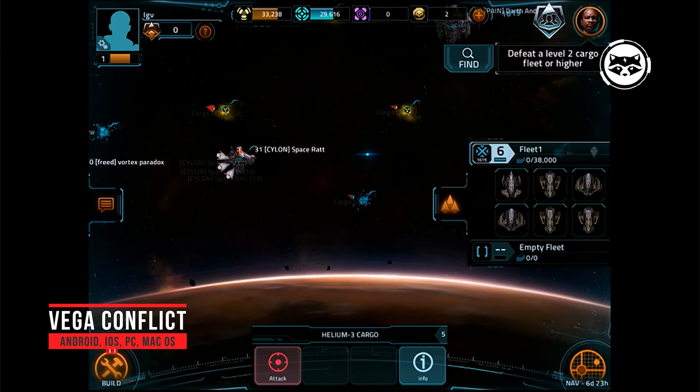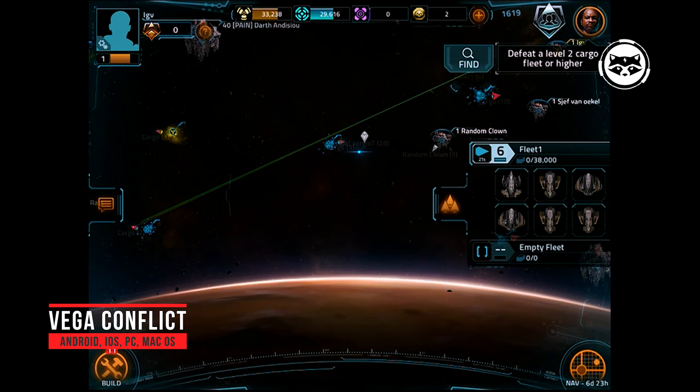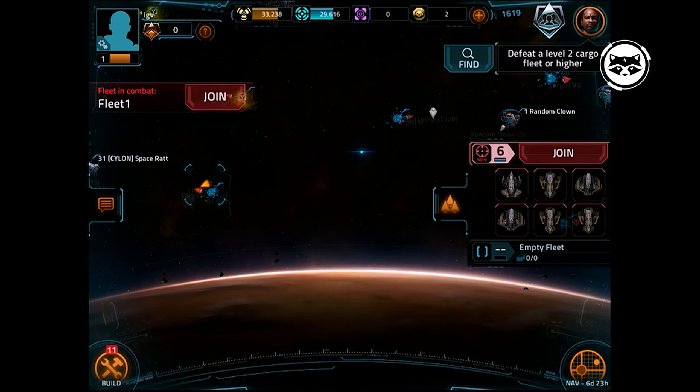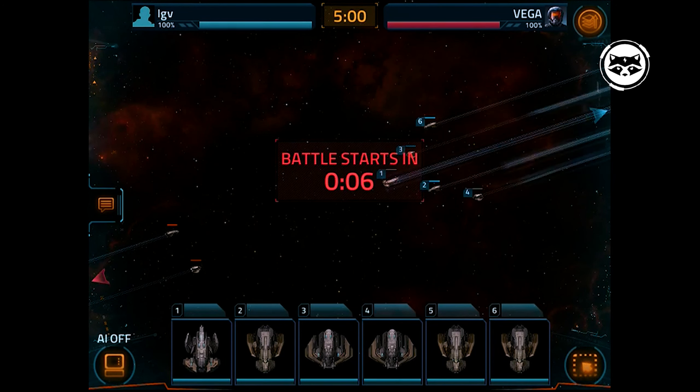Vega Conflict. An excellent game about space, which is a multiplayer strategy. In Vega Conflict, players can create their own fleets of spaceships of different classes, explore new planets, or conquer planets already owned by other players. There are different styles of play, a single passage, and the ability to enter into alliances with other users.